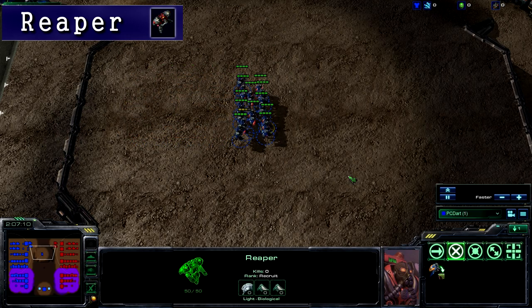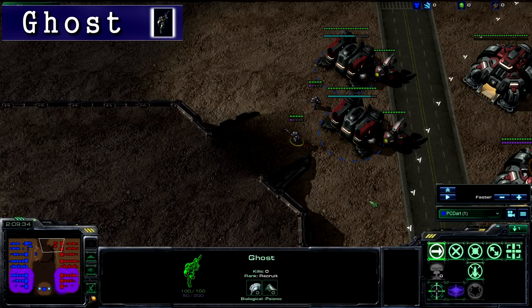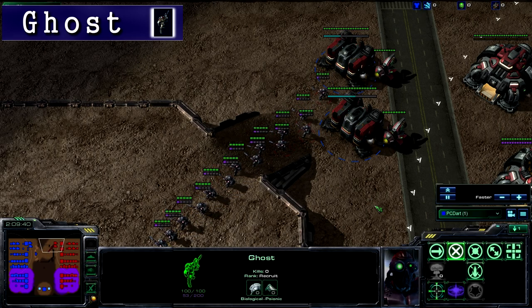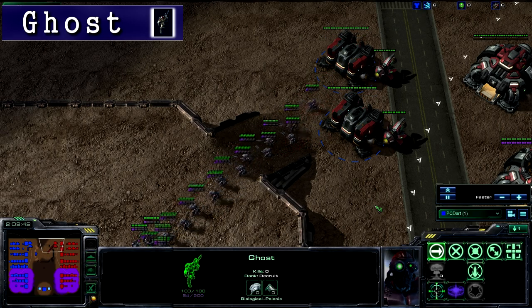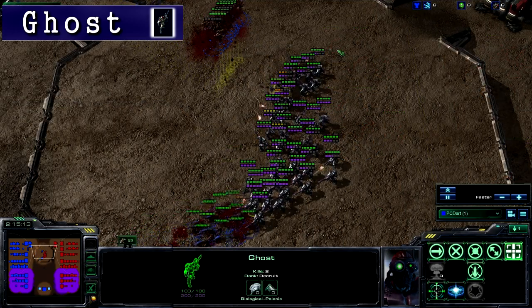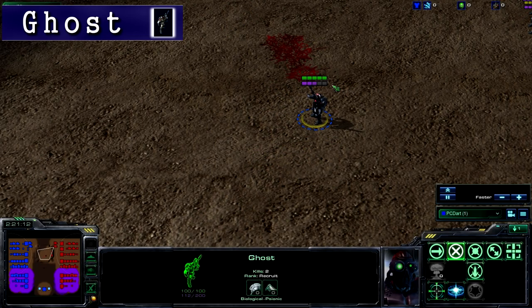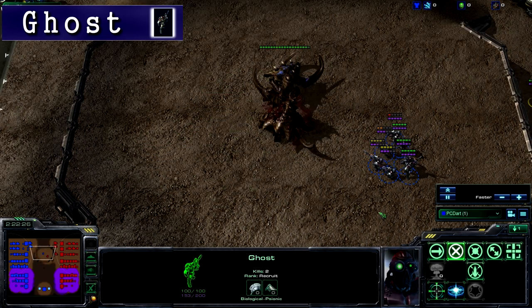The Ghost is a specialized infantry unit, which requires a tech lab attached to the barracks, as well as a Ghost Academy to build. It can attack air and ground, but it cannot Stim. The Ghost requires energy to use its abilities. Under the health bar, you'll see a purple bar which indicates the Ghost's energy. Energy recharges slowly over time.